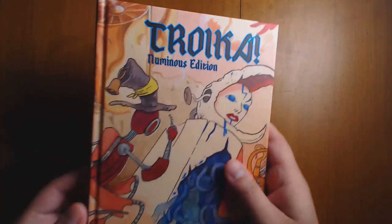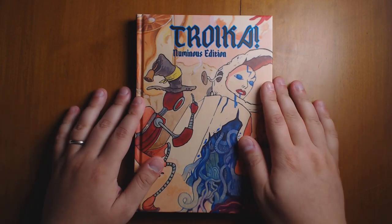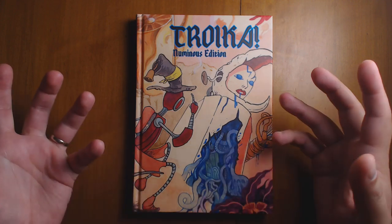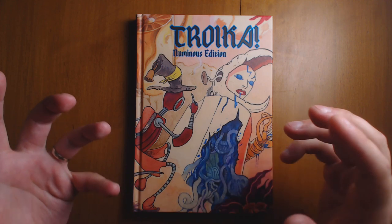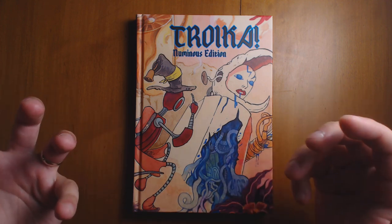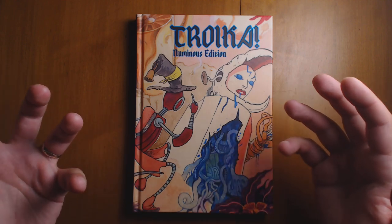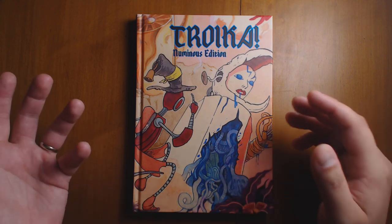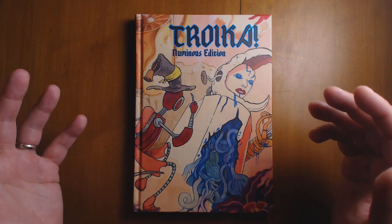That is the hardback Numinous Edition of Troika — definitely an improvement over the original, just in terms of sheer quality, construction, and completeness. The adventure really makes it. When I was reading the original version, I really loved the flavor of it, but I could not picture how it was supposed to work together — what sort of setting it was supposed to take place in, how all of these themes combined. The adventure makes that much clearer, and now I would feel much more comfortable running a game of this. I'll put links in the description below where you can get your own copy of Troika Numinous Edition.